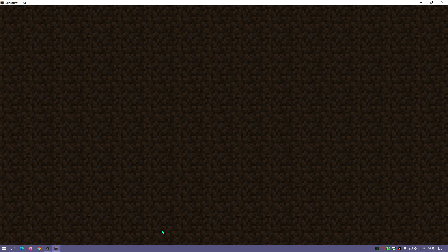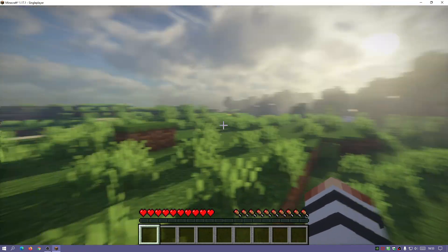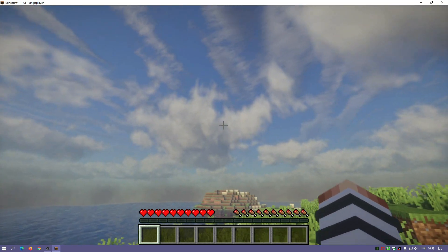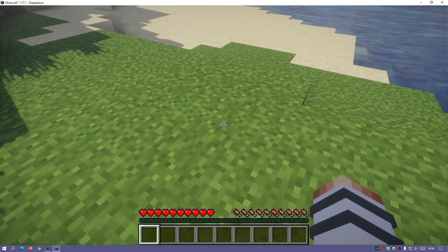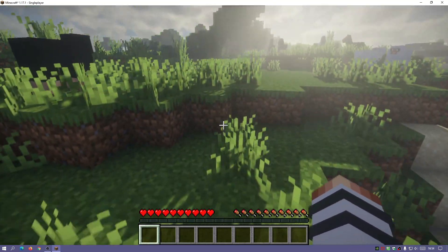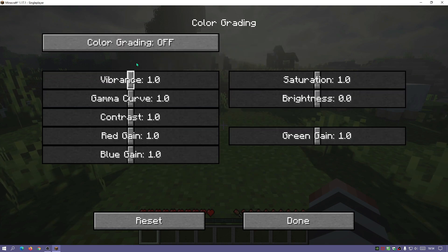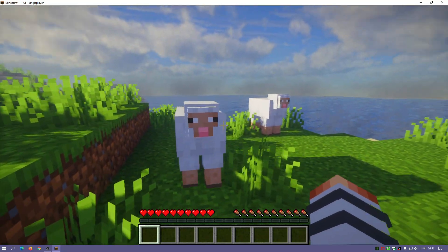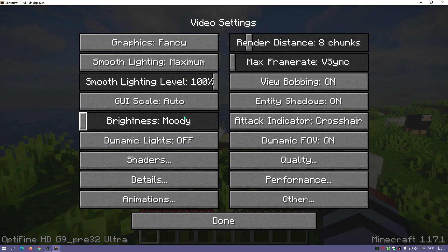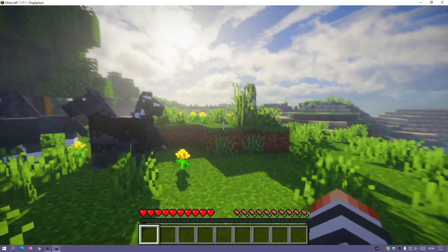I'm creating a new world in Survival, Normal difficulty. The game has loaded and it already looks different — we have nice realistic skies, realistic water reflections, and dynamic shadows as expected from a high-quality shader pack. To set up color grading: go to Options, Video Settings, Shaders, Shader Options, then Post and Color Grading. Set Color Grading to On, change vibrance to 1.3 and saturation to 1.3, then click Done. I'll also increase render distance to 10 chunks.